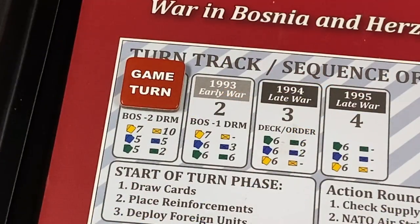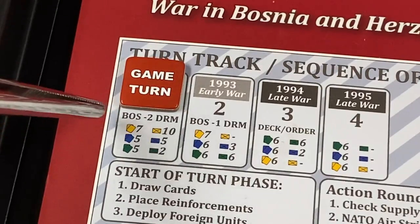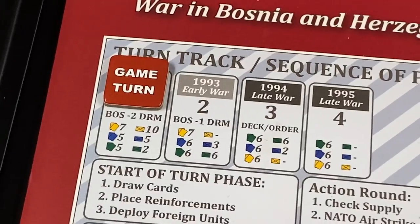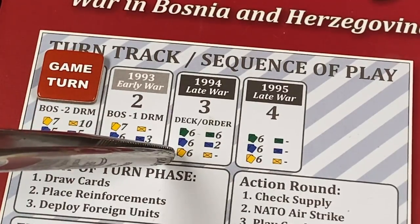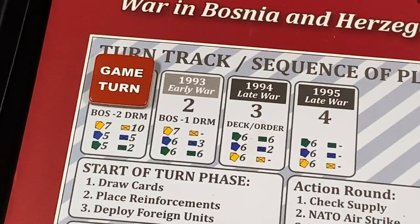Fortunately for the Serbs, at the beginning of the game in the first turn, they have a hand of seven cards compared to five for the other factions, and they receive ten brigades as reinforcements. The Bosniaks are caught off guard — they suffer a minus two die roll modifier in the first turn and minus one in the second turn. However, this advantage starts to vanish quickly. In the second turn the Serbs receive no reinforcements; in the third and fourth turns their hand is reduced to six cards. So the Serbians have the pressure of time against them — they must try to win early, or their power will dwindle into a defensive game.